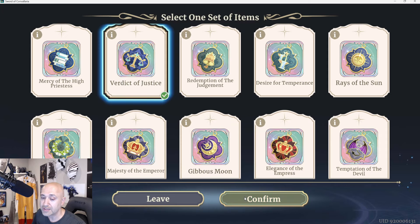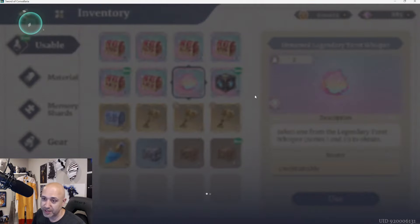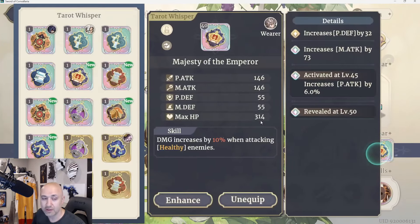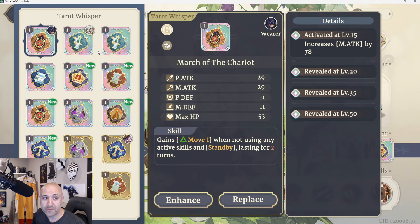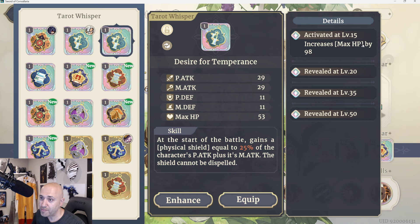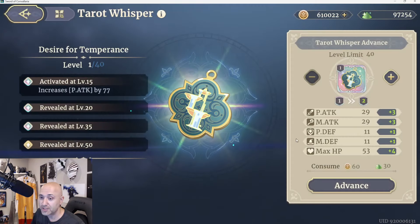I'm going to grab the crit one and show you guys how the details work. You can see right away this detail — activated at level 15 — gives me increased magic defense. Not very good for a DPS trinket. If I go back and look at some other ones I have, they all have various different effects. For example, this Desire for Temperance gives you physical attack by 77%, and another one here gives you max HP by 98%. Ideally the max HP one is better for tanks, since it provides a shield, but the physical attack one is great for DPS since they can benefit from the shield and the physical attack.